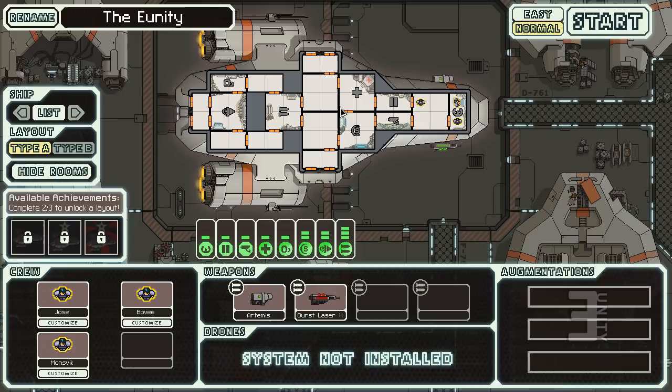The Engi are terrible at fighting but really good at repairing ship systems. You can hide the rooms if you want — you have your cockpit, door operating room, and sensors. There's a specific room just for doors because people can board your ship. If that room is destroyed you can't open doors manually, but if boarders get in there you can open the airlock and space them. The whole game is top-down.